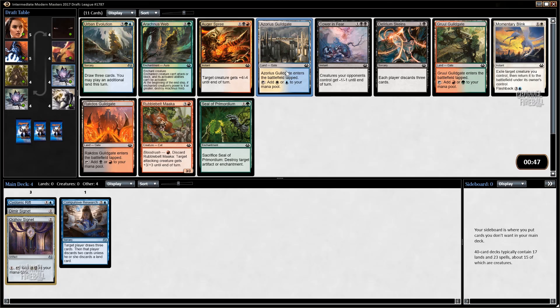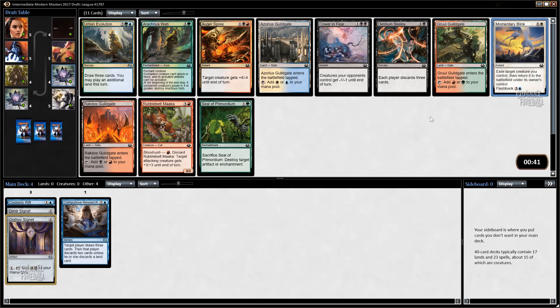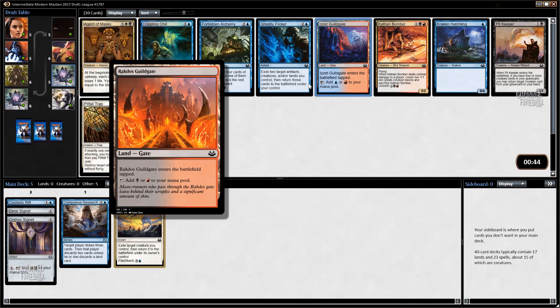I'm going to take the Guild Gate - there's nothing else in here we're really concerned with. Maybe Momentary Blink - we don't have any creatures yet, but I actually kind of like that pick better here. We don't have any blinkable guys right now, but we could just be blue-white as well. We could always get blinkable guys later, and if we don't, I feel bad for our deck in general. Unfortunately two red Guild Gates showed up.